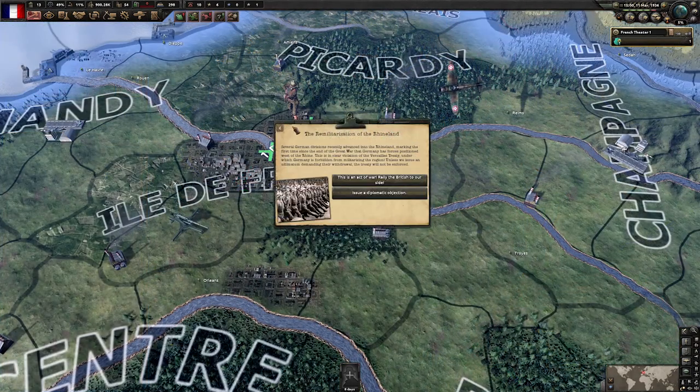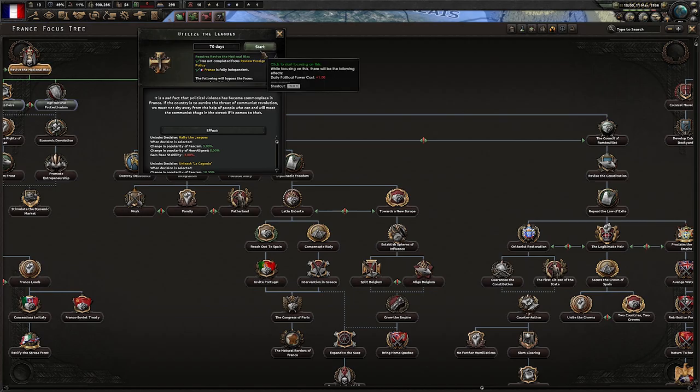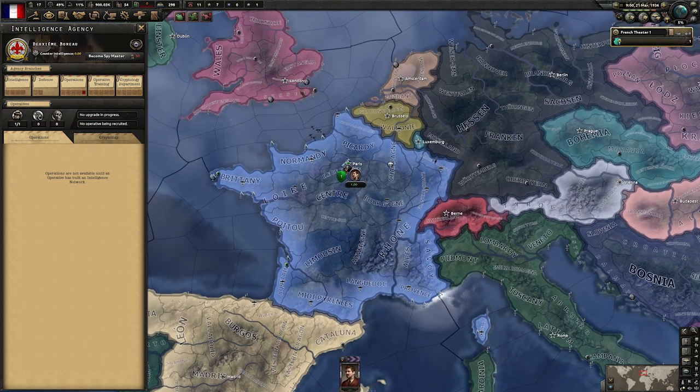First national focus done. Germany is remilitarizing, but we will just be issuing a diplomatic objection — we are in no shape for actual fighting just yet. Moving on to Utilize the Leagues. With our spy traits done, let's get ourselves an operative. This one seems like a nice fellow.